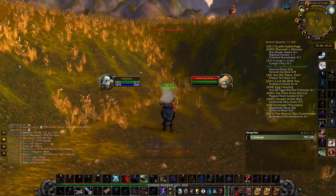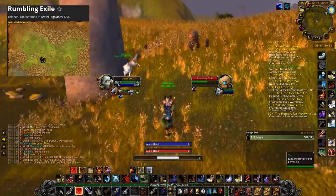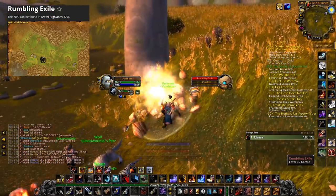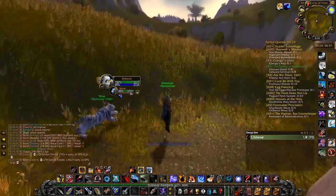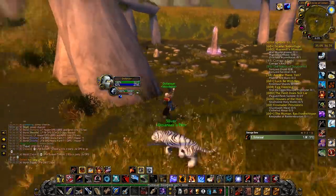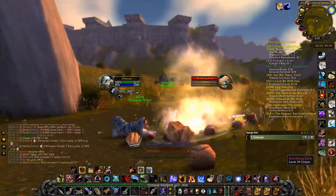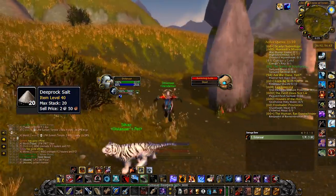The second spot where I farm Elemental Earth is Arathi Highlands, and the mobs here are called the Rumbling Exiles. I've covered this location in a previous video made before Classic launched, so I won't talk too much about it, but there is generally a bit more competition here because Arathi Highlands is a somewhat popular zone. There are also Water and Fire Elementals in this zone, so if someone goes to farm Fire Elementals and that spot is taken, they might come to the Earth Elementals instead. It's still a good farm if there's no competition, and all of these mobs can also drop Deep Rock Salt if that's worth anything on your server.